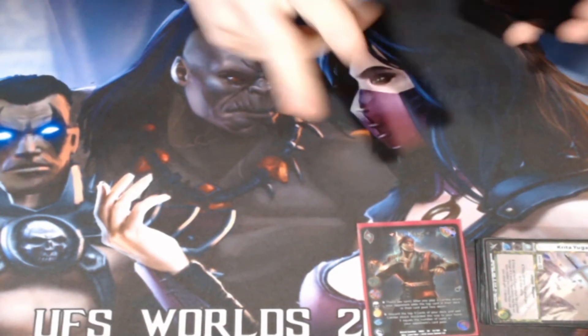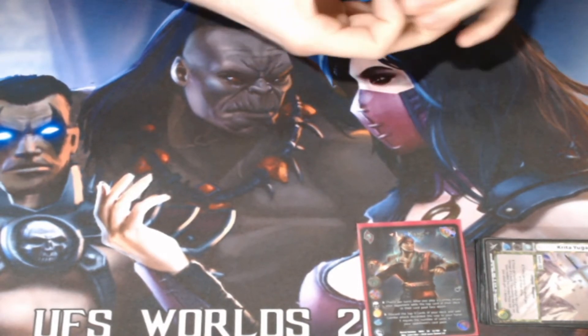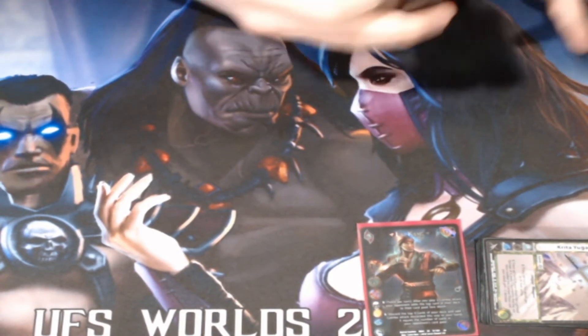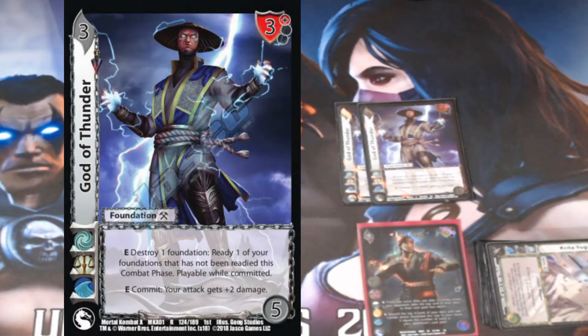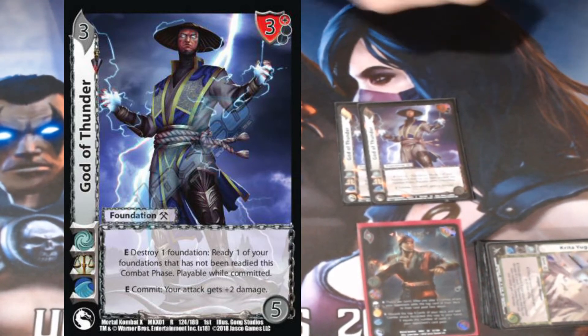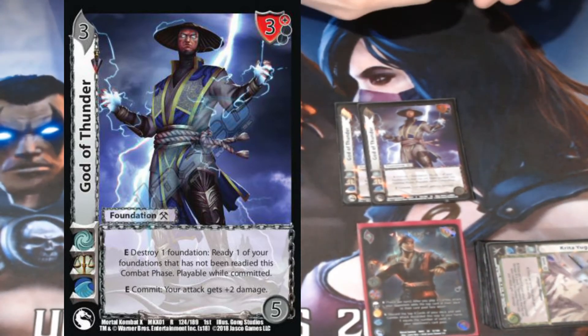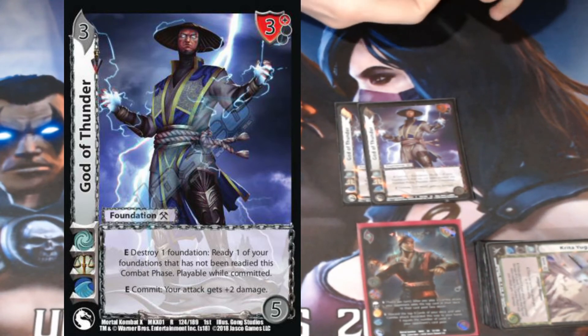The foundations are laid out in a couple of different camps. As opposed to just reading what they do, I want to describe the jobs and roles they play. The first section is the aggressive foundations — the 'I want to kill you' foundations. First is God of Thunder: because we're playing a combo deck, it's easy to accidentally check bad and commit my whole staging area. Since I'm playing a combo aggro deck, I need to destroy foundations to ready backup foundations in order to keep playing attacks.